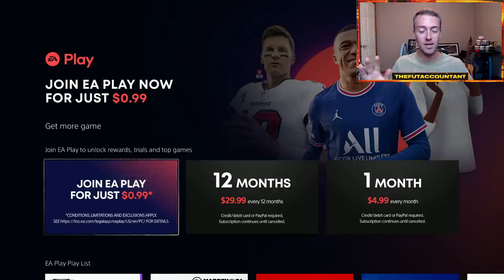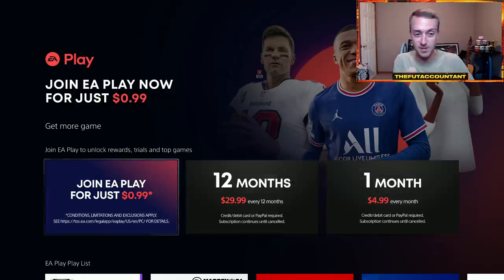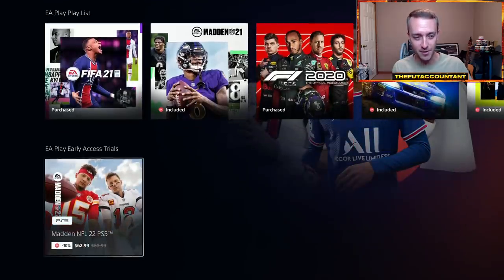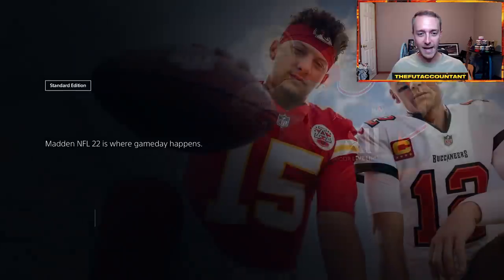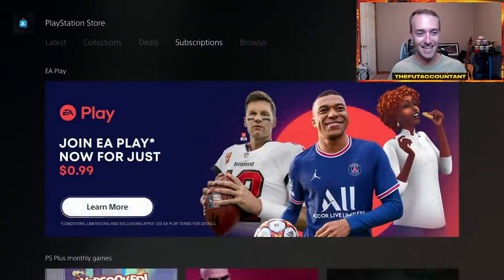So this is an incredible deal. If you were even thinking about playing FIFA 22, you might as well try it for a dollar. Make sure you check this out if you haven't gotten EA Play already. When you get to the EA Play subscription section here on your next gen console, you're going to scroll down and see EA Play early access trials right here. This is where you're going to see FIFA 22. Click on it and say early access trial — it is going to download the game for you. That does not count against your time.